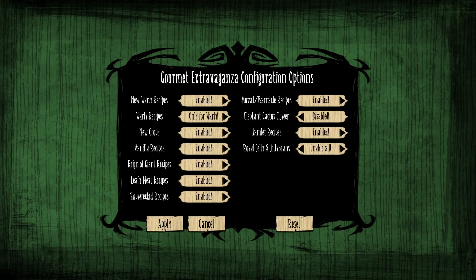Well, not quite yet actually. To gain the whole benefit of Gourmet Extravaganza, your first stop should be its configuration menu. By default, the Elephant Cactus Flower setting is disabled, so if you want all those new loot drops, you best enable it before setting sail. Feel free to mess with whatever settings you please, from enabling the ability to cook character-exclusive recipes to disabling entire recipe selections.